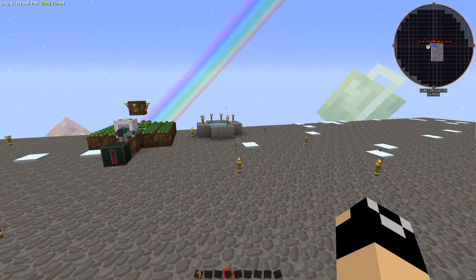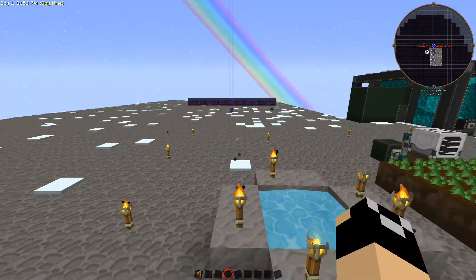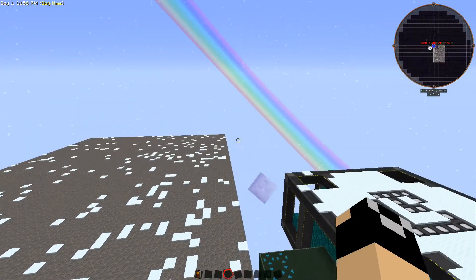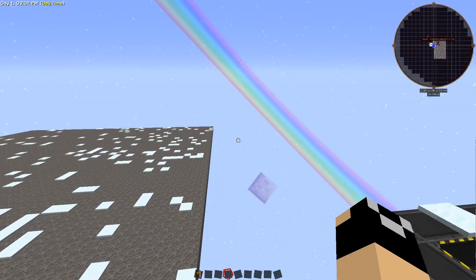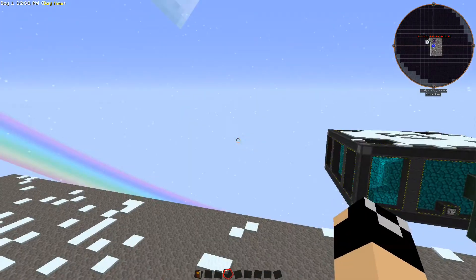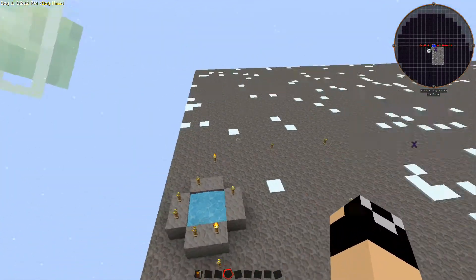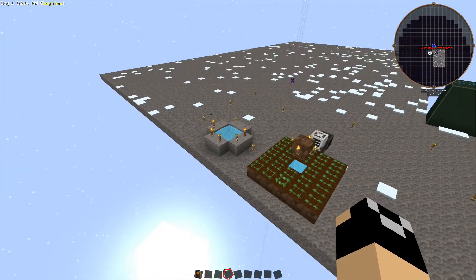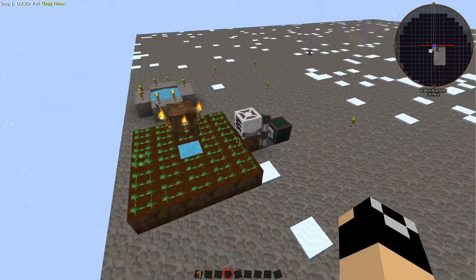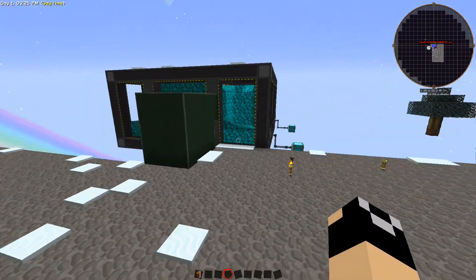Welcome back to Asgaard. This is going to be a random video - a viewer left a comment asking about mid-tier power systems, so I figured I'd come into a creative world for Sky Factory and show you some options. Big reactors can be mid-tier if you set up a smaller one instead of the big one we built.